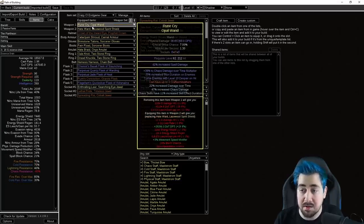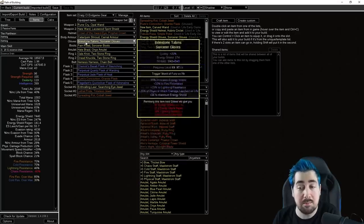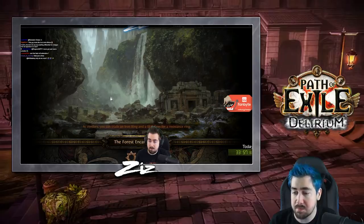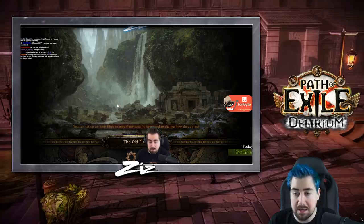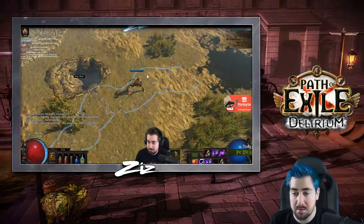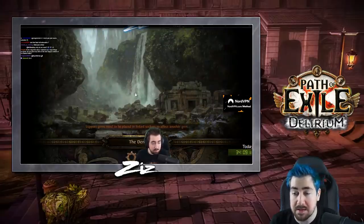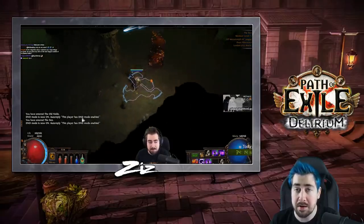We have a couple of examples of gear here — the life early game setup with very standard life on everything and resist on everything you can. There's CI swapping gear and then some endgame gear from one of my characters. Flasks are very important for this build, so I'd definitely recommend following the guide. Jade, Granite, and a Quartz flask help a lot.